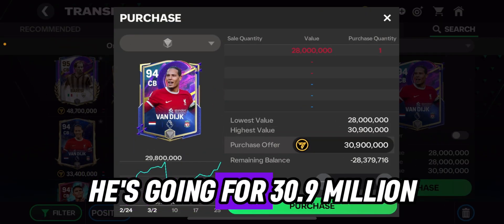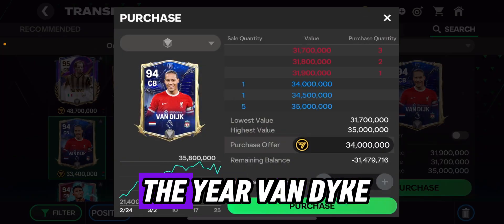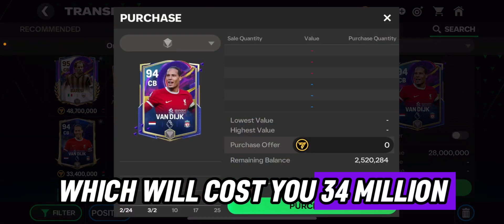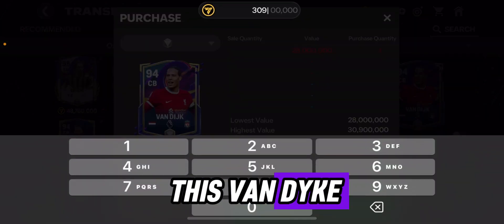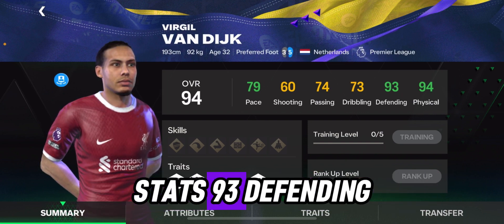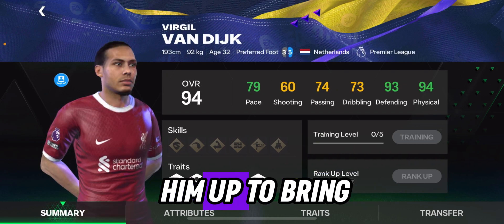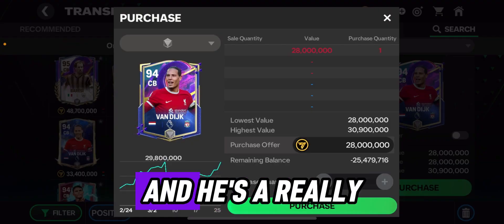We also have 94 Van Dyke going for 30.9 million. If you don't have the budget for the Team of the Year version at 34 million, you can get this one for around 28 million. He has incredible stats — 93 defending, 94 physical, and 79 pace — and you can train him up to bring his stats even higher.